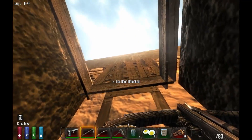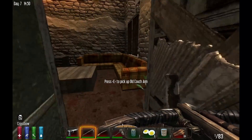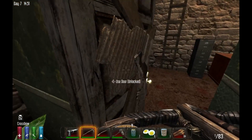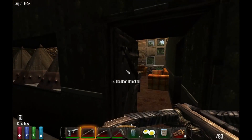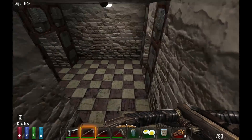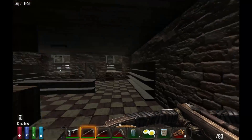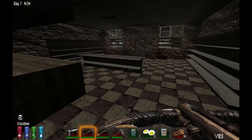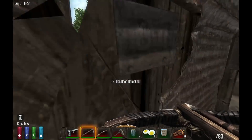One thing I'm definitely not going to do is stay in my house — my fortress — because as I said, they will find you one way or another. The zombies will find you and they're going to enter whatever building you're in. There's just no getting around it, not that I've seen.